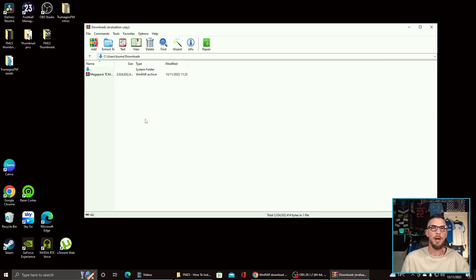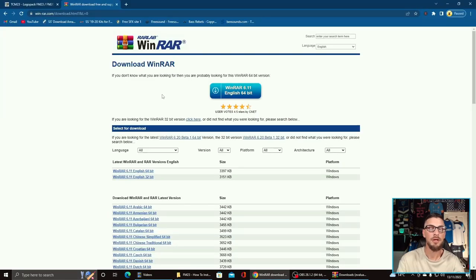Once your download is complete, before we go any further, if you haven't already, we're going to need a tool to extract the zip file we just downloaded. My tool of choice for extraction is WinRAR — you can get it on their website, and I'll leave a link in the description below. Just click the free download button, and once the download is complete you'll be met with an install wizard. Follow the steps, it's pretty simple, and once it's installed you're good to go.